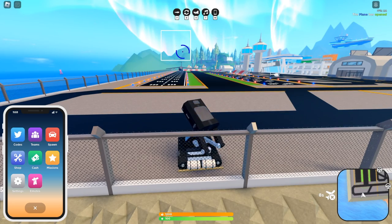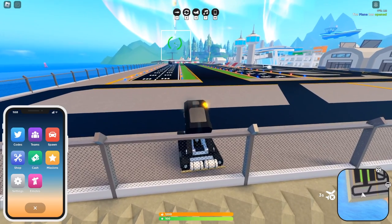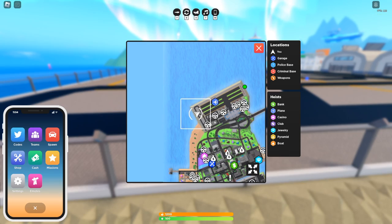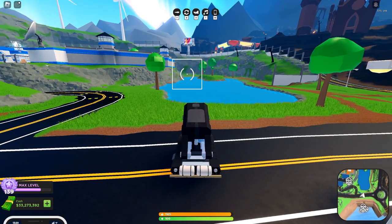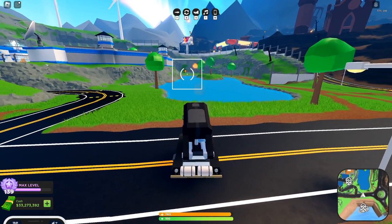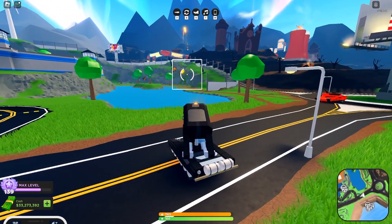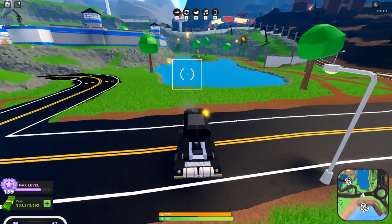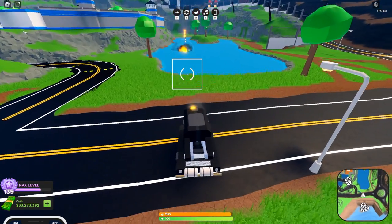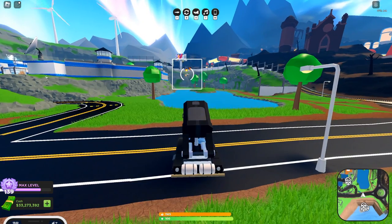This is the lock-on range for the Incinerator — it can lock on from right around here to right around there, which is a very long distance, extending all the way to the runway. The Incinerator is also able to shoot at the ground and will aim wherever your cursor points, but it's not always reliable. The recoil pushes it around a lot, causing many missiles to miss, and sometimes the missiles go in weird directions — for example, if I aim right down here the missiles just don't lock on anywhere at all.